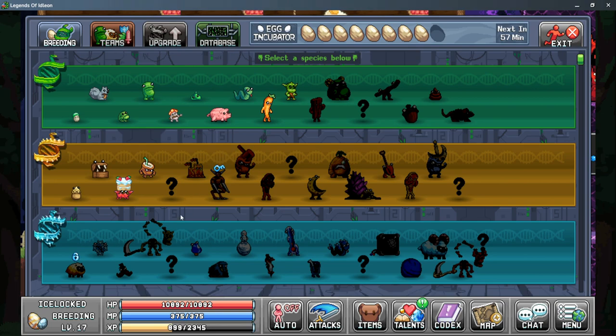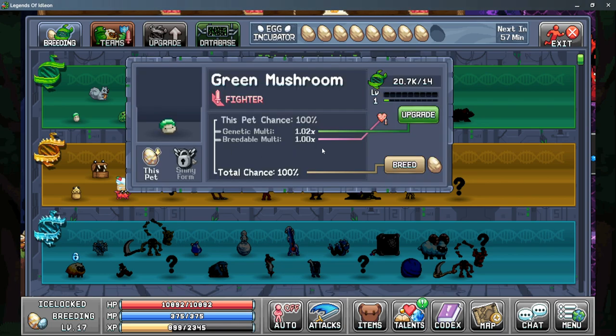Starting with the Breeding tab, initially you'll only have the green spore available, and when you click on the spore you'll see quite a bit of information. On the top you see the name of the pet, its trait that it will always have, with the exception of if it gets the Breedability trait. From here you see the Breeding chance, which is what chance you have to unlock the next pet. You have a base chance here, and then you have your multipliers below that.